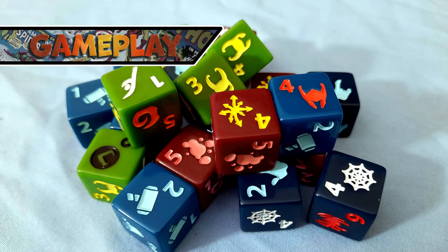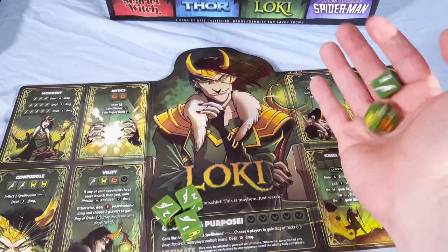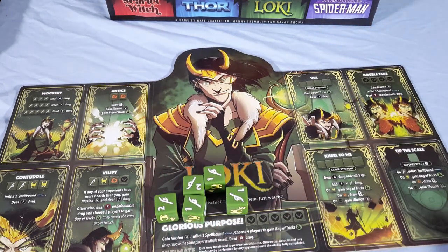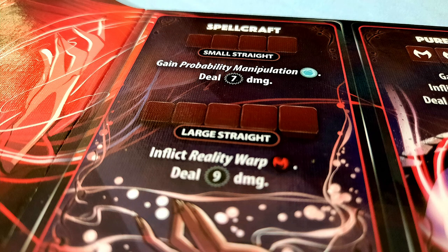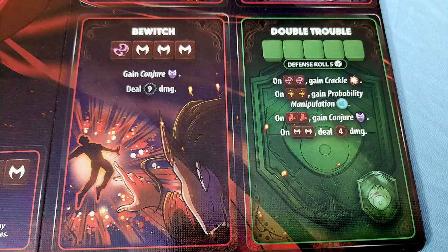Marvel Dice Throne is all about probability manipulation. Every turn you get a chance to roll dice up to three times, choosing which ones to keep. Your character board is littered with a variety of attacks and powers, and you can use any power that you have a matching set of die faces for. The die faces are also numbered, and every character has some type of power that can be used with small or large straights. If a roll results in a defendable attack, your target may make a defense roll with the defense power that they have. Most characters have one, but some characters such as Spider-Man get to choose between two. The concept of defending is somewhat ambiguous in Dice Throne — it doesn't always mean that you're trying to block damage. Scarlet Witch's Double Trouble, for example, allows her to gain or inflict various status effects or deal damage in return.